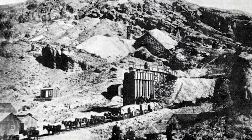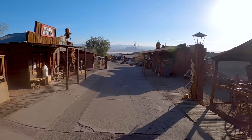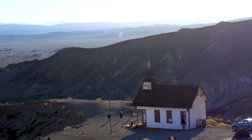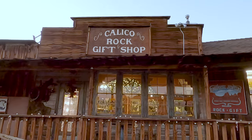In 1875, prospectors discovered silver deposits on the south slope of the Calico Mountains. The once quiet mountain range was soon populated by nearly 3,500 workers and became an official town, complete with a post office, a schoolhouse, and saloons. There are also a lot of fun shops here at Calico, so we're going to check some out.